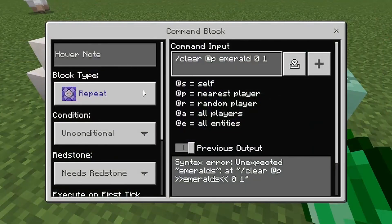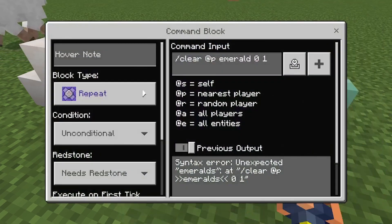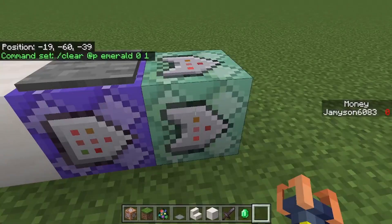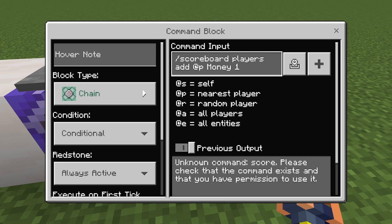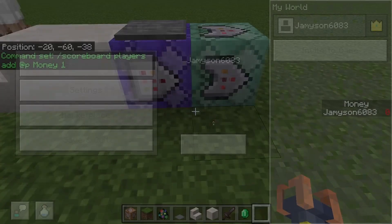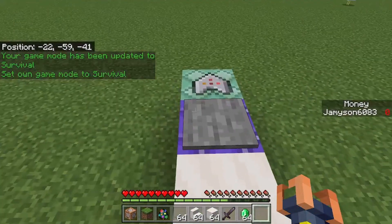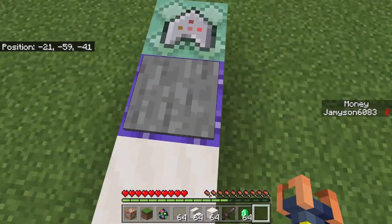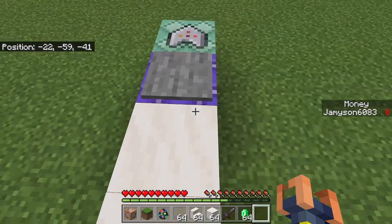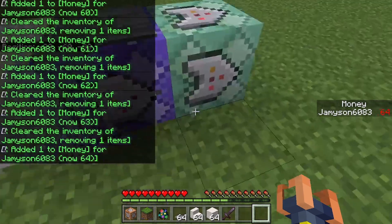The first repeat command is gonna be slash clear at P emerald zero one. You can replace emerald with anything you want to be your currency. The next command is slash scoreboard players add at P money one. Now watch my money counter — slash gamemode S. If you walk on top of the pressure plate, make sure the arrows are facing the exact same way or it won't work. When you go on it, it takes away emeralds until you have no emeralds left.